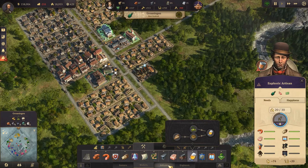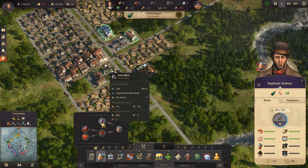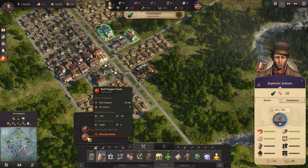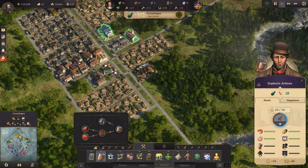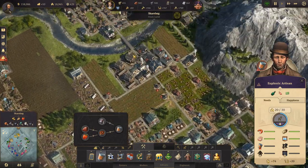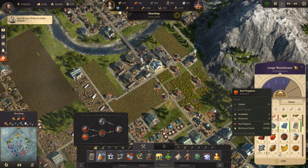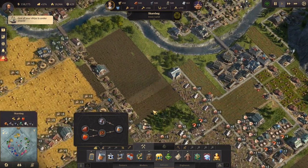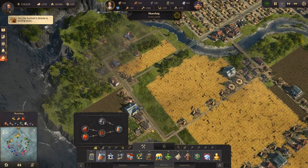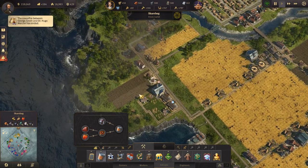Canned food requires iron, cattle, and red pepper. We don't have a red pepper facility here — we do over here. But are we producing enough red peppers? No. We need more red pepper farms.